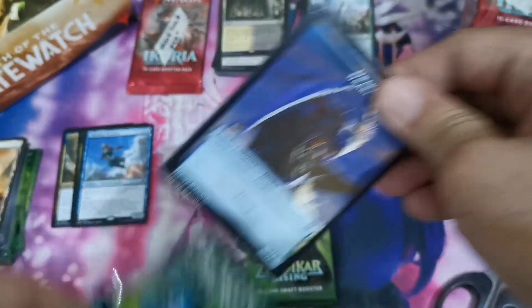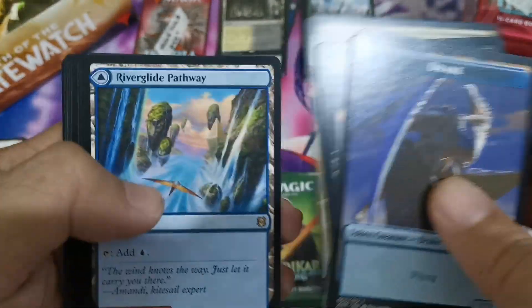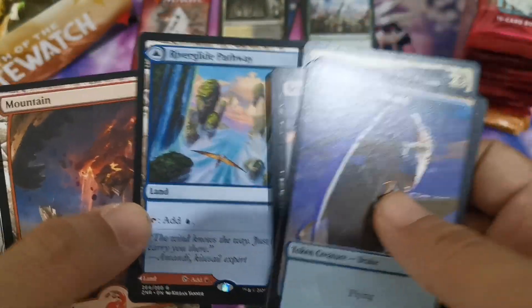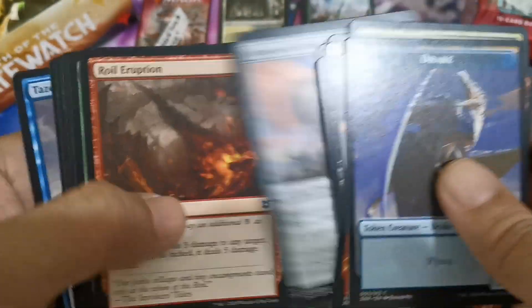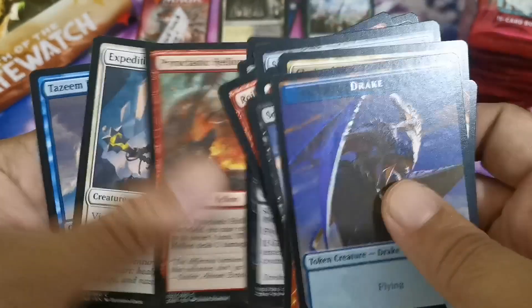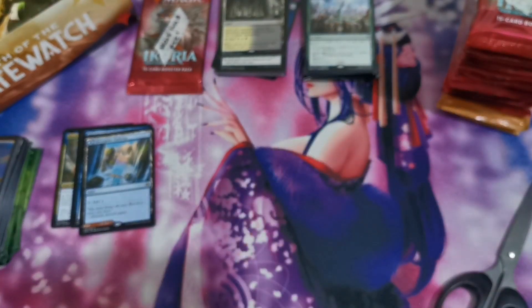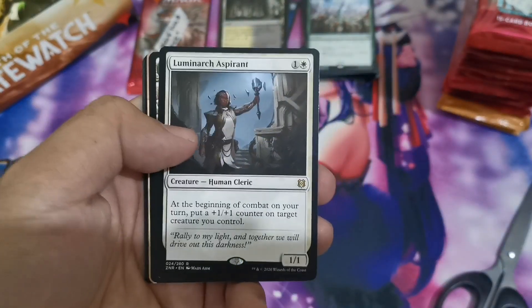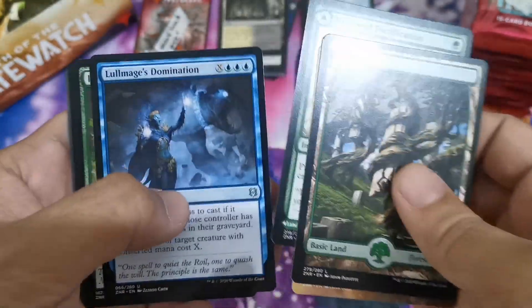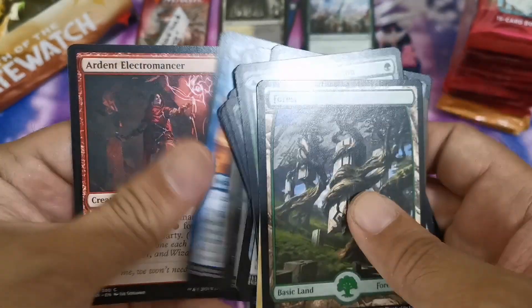We have Drake Top and Skyclave Plunder. Then we have a good hit — the Riverglide Pathway for the blue-red lands. Then we have Bloodchief Ascension, but the commons and uncommons are basically a miss for that one. Next we have Luminarch Ascension — this is for mono-white humans, still used in Pioneer — along with some of the fortification cards.